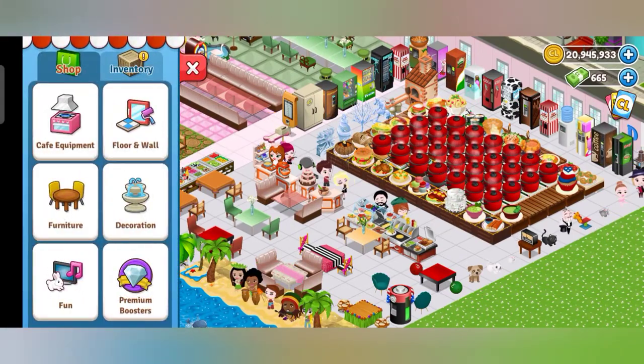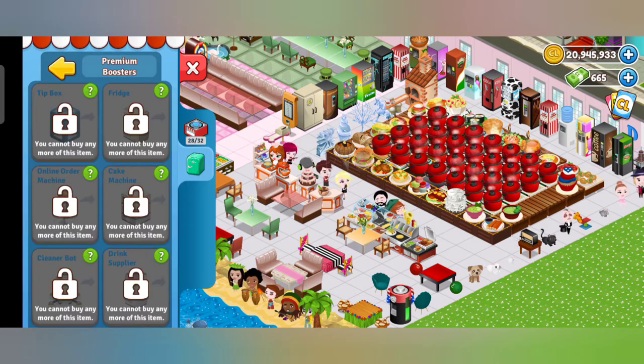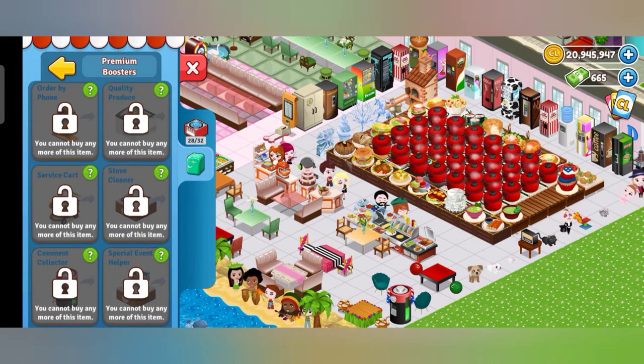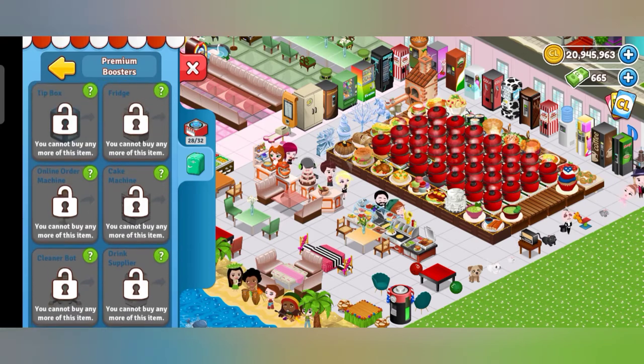All you have to do is click the shop and then the premium booster. I no longer have to buy an item here because I already bought them all. Yes, that is the secret to playing like a pro on Cafe Land! All you have to do is buy some premium boosters, because those premium boosters will help you play efficiently.